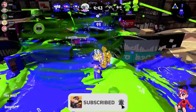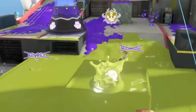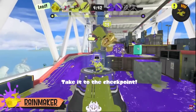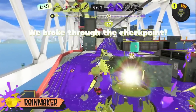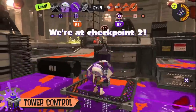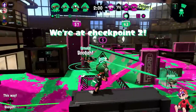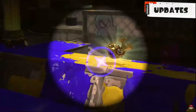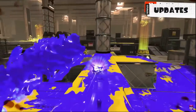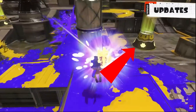Let's start with Rainmaker and the most obvious change to it, which is that it now has checkpoints. A lot of people immediately assume this would work just like Tower Control, where you go to a specific checkpoint before you can go to the next one and then the goal — but that's not entirely true. While you do have to go through a checkpoint before you can reach the goal, you don't have to go through multiple, only one of them.